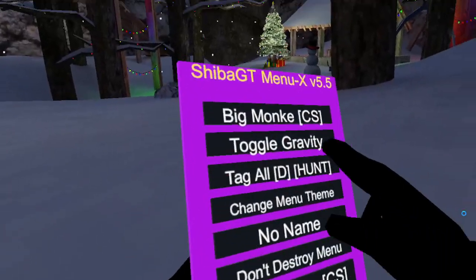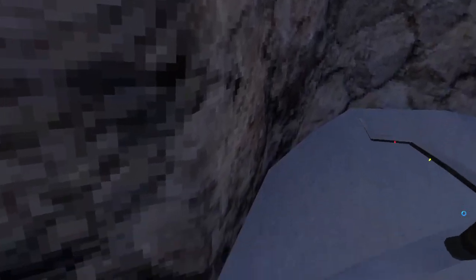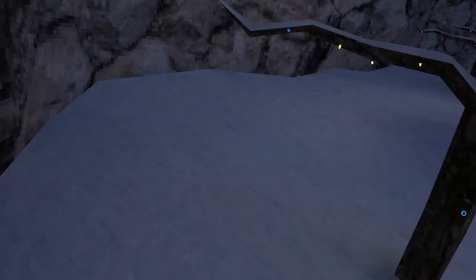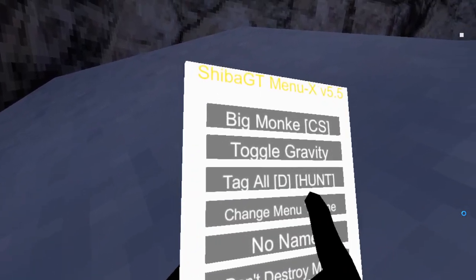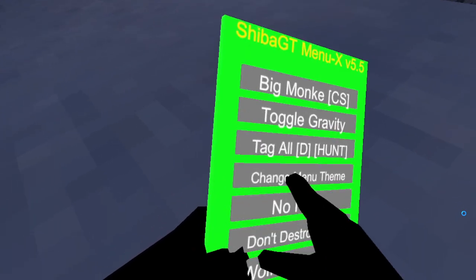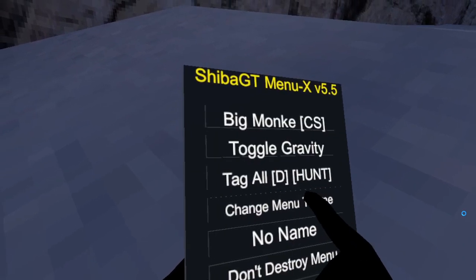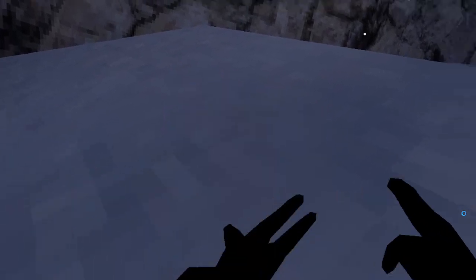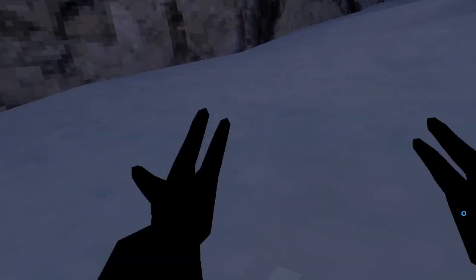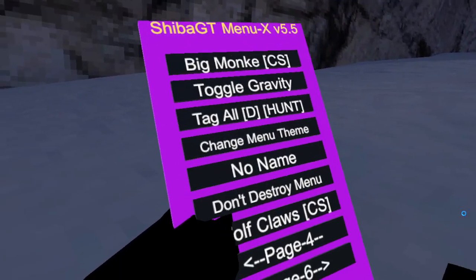I just verticaled. Next up is toggle gravity — toggle gravity just removes your gravity. It's going to be hard to get out of this. Next is change menu theme — I love change menu theme. You can pick whichever theme you want. I like this one. No name just makes you have no name.